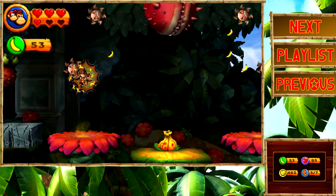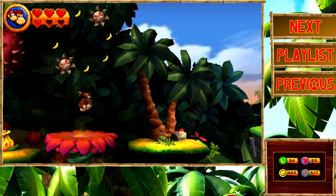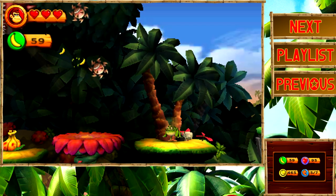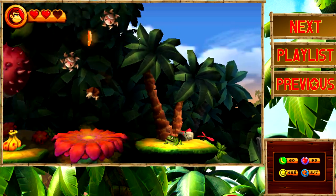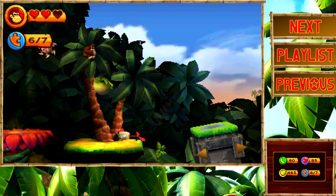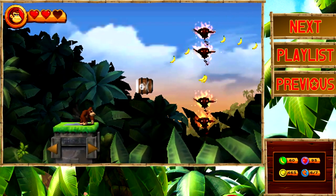I really gotta stop getting hit by these stupid enemies right here. I think you have to get all of the bananas between both of these guys for a puzzle piece to appear. Yeah, there it goes. I'm not sure if it's both of them or just one of them — it might just be the one, in which case I just wasted some time and lost Diddy for nothing. But at least we got the puzzle piece, and now we can move on.